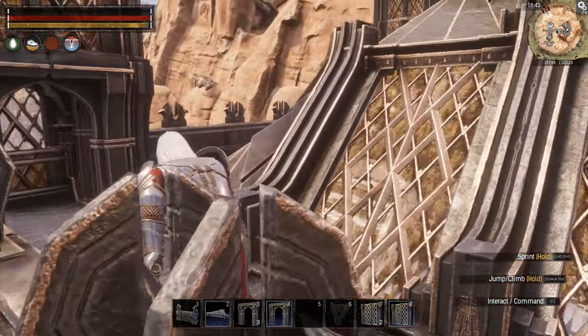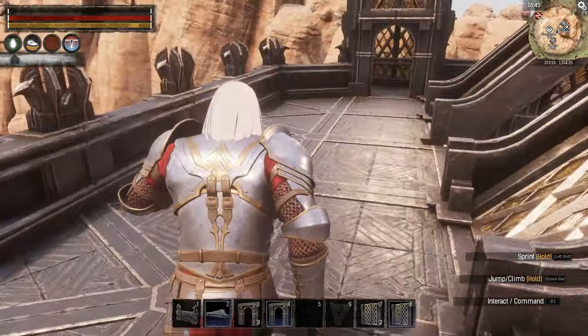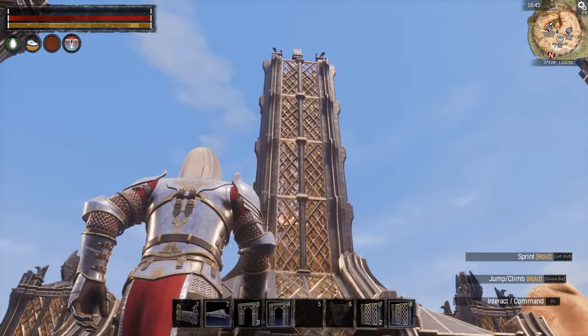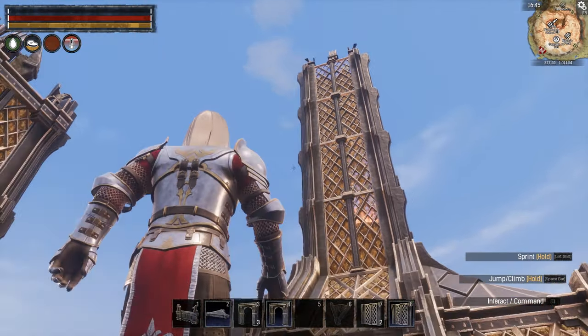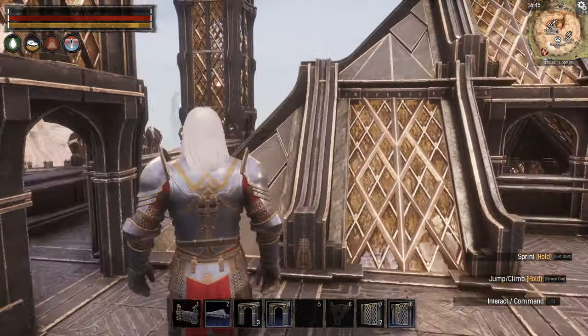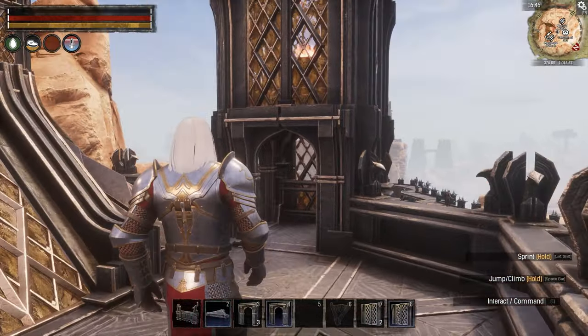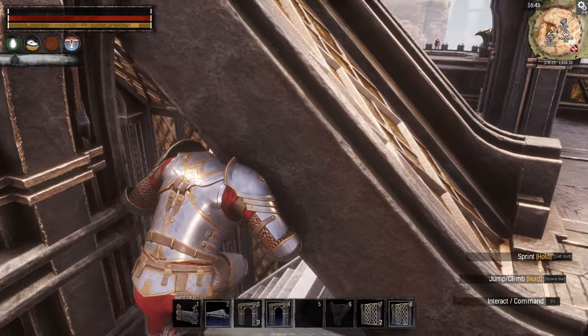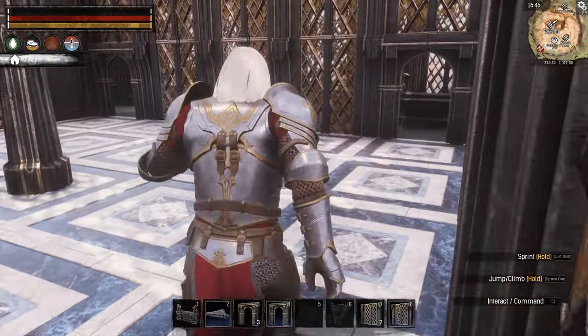I didn't really have a specific plan in mind — I just started putting it together and this is what I came up with. We've got kind of a central spire or tower piece and then some smaller towers added just to give it a little more character. Alright, let's go ahead and hop back down.